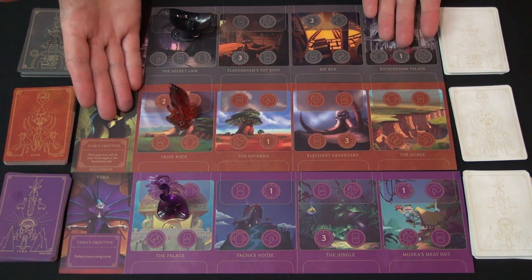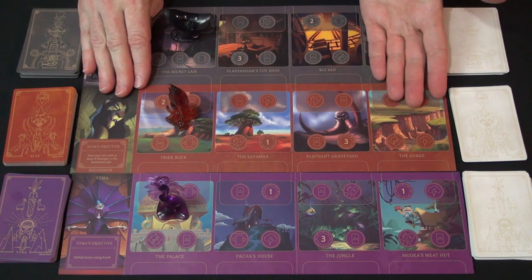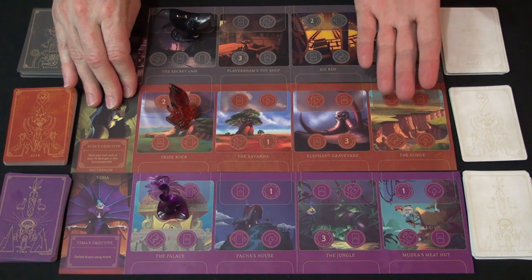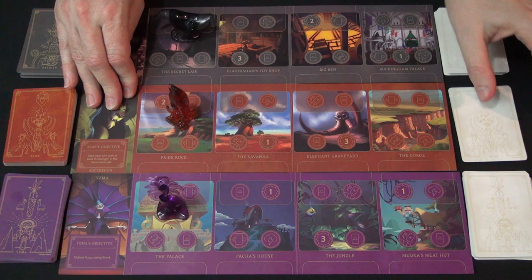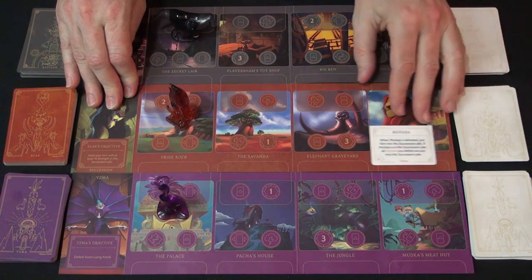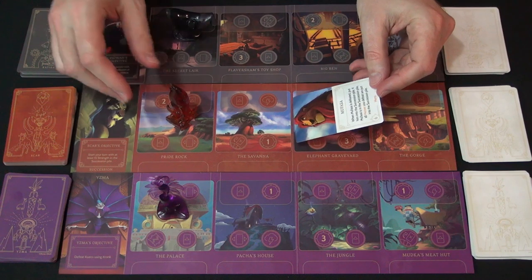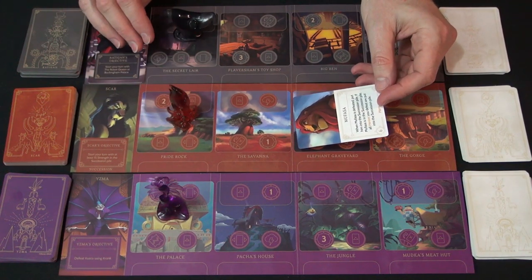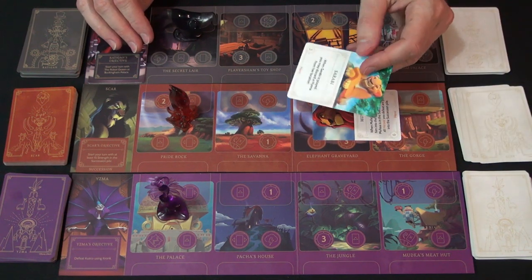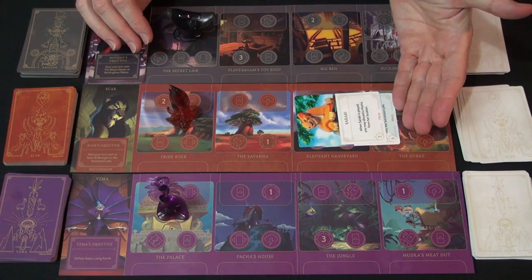With Scar, to win he has to have 15 points of strength in the succession pile. Initially there is no succession pile on the board — you have no idea what you have to do at first. What you must do first is find Mufasa and eliminate him. If you do, you start the succession pile with him — he has six strength. Any hero you defeat after that will be added to the succession pile until you get 15 strength and win.